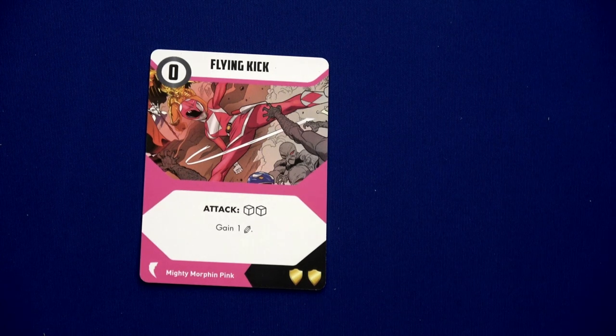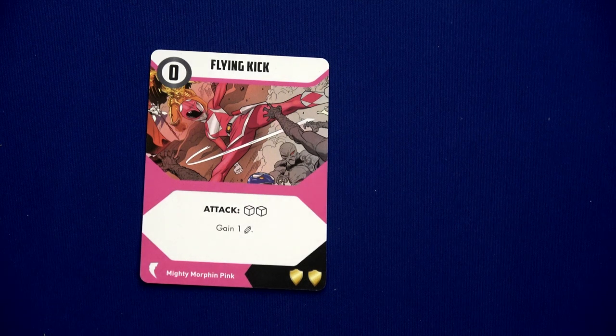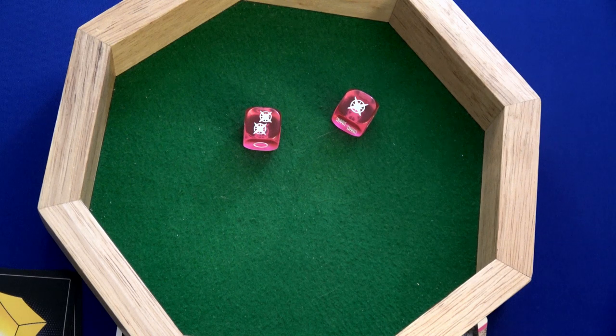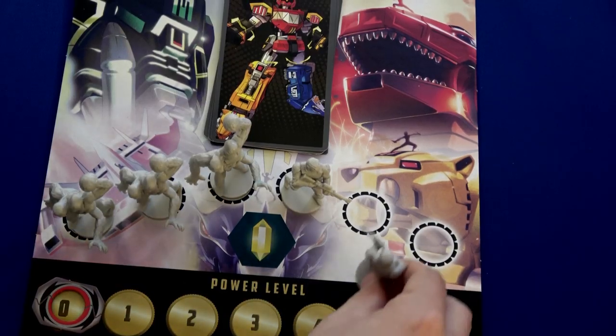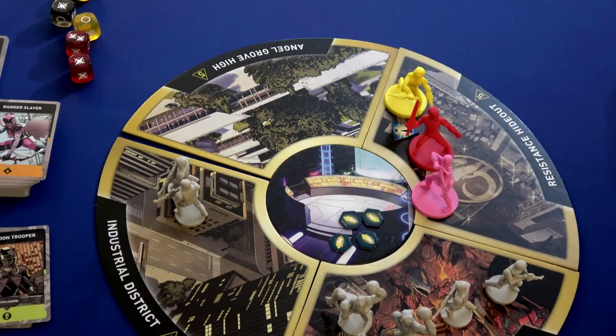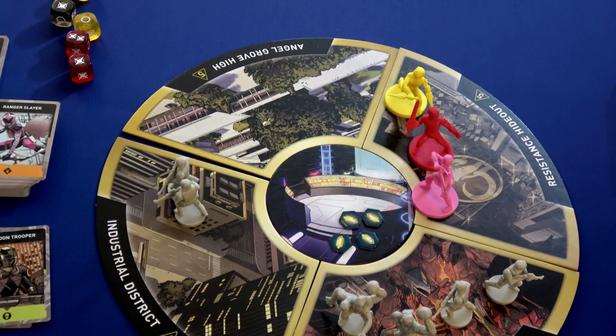I'm going to use Kimberly — she rolls two dice with Flying Kick, gains one energy crystal. Maybe those pink dice will be luckier. Three damage! Trini, that's how you do it! We place this mastodon trooper on the experience track and we're one away from leveling up. The resistance hideout no longer has any enemies, so we can remove the panic token — we've saved that location.